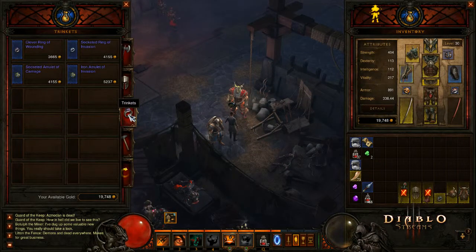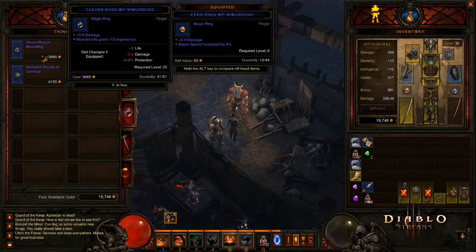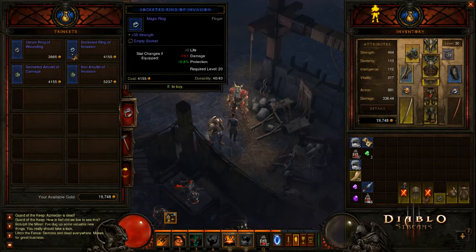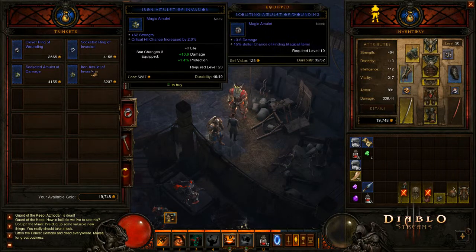Demons and dead everywhere — makes the fight business. Still no, guys. Still no. Still no. Damn. 62 strength.